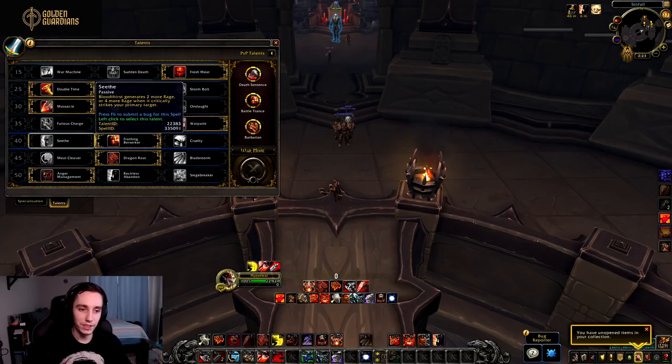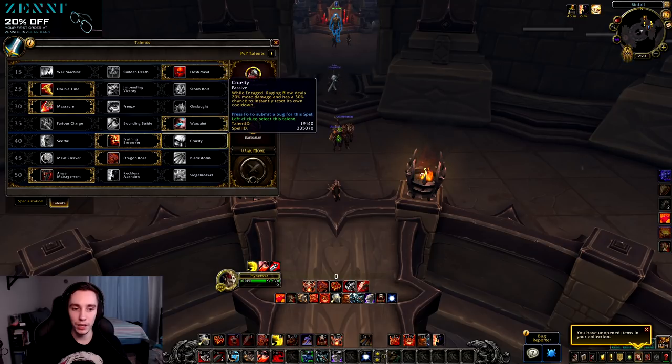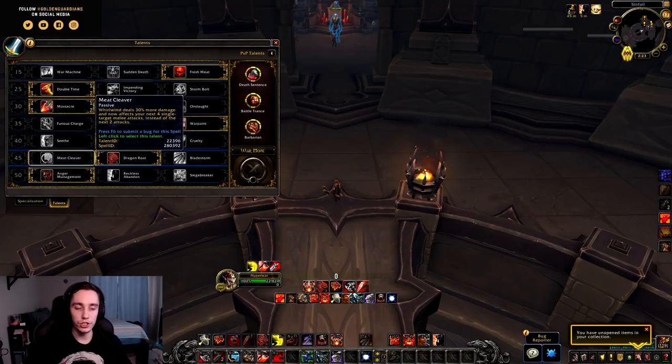In tier 5, all three talents have been changed. Ceat now increases your Bloodthirst rage generation when it hits your primary target. Frothing Berserker got reworked — it now has a 20% chance to refund 40 rage every time you cast Rampage. Cruelty also got changed — your Raging Blow will deal extra damage and has a chance to reset when you're Enraged.